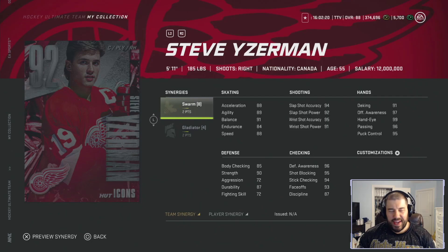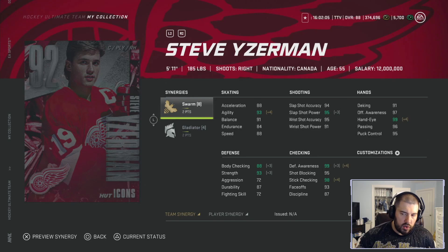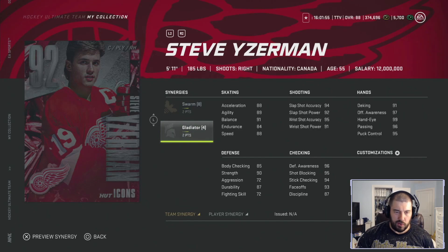Steve Yzerman — the five foot eleven, 185-pound, right-handed shooting captain of the Detroit Red Wings. He has two points for Swarm and two points for Gladiator. Swarm is a very good team synergy. Gladiator is an okay player synergy — it gives you body checking, strength, defensive awareness, and slap shot power. Swarm also doubles up on defense awareness and gives you hand-eye, agility, slap shot power, and stick checking. Swarm is very good for your team, though Gladiator and Swarm overlap a bit.